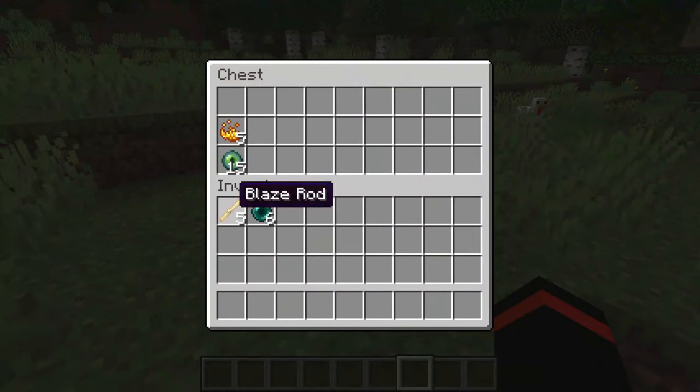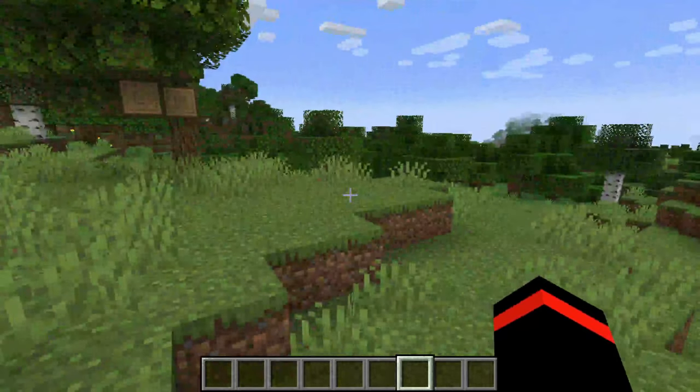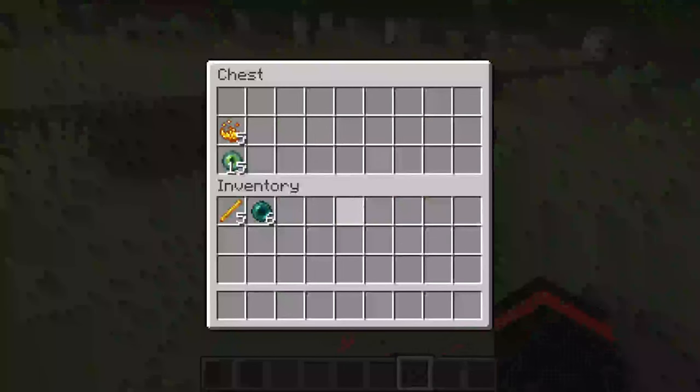You can get blaze rods by killing blazes in the nether. Go to nether fortresses and you'll find blazes there — they'll sometimes drop a blaze rod. For enderpearls you need to kill endermen, and occasionally they're going to drop enderpearls which you can collect.